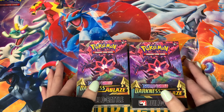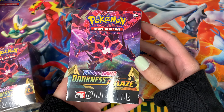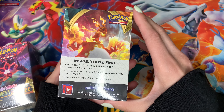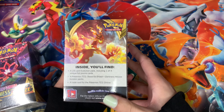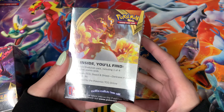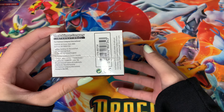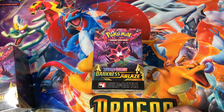First I'm gonna show you what the box looks like — that is the front of the box, the sides, the tops, and the back. You can see here you get a 23-card evolution pack including one of four foil promo cards. I only have two boxes so hopefully we get two different promo cards — that would be amazing. You also get four Pokemon booster packs and a code card.